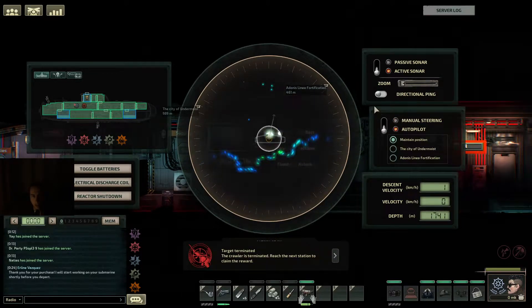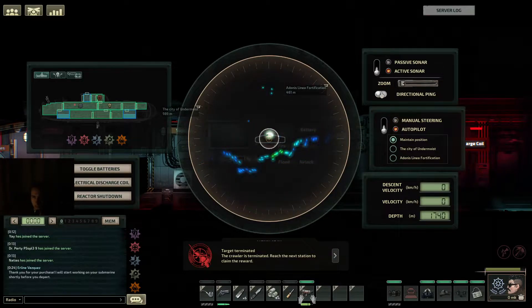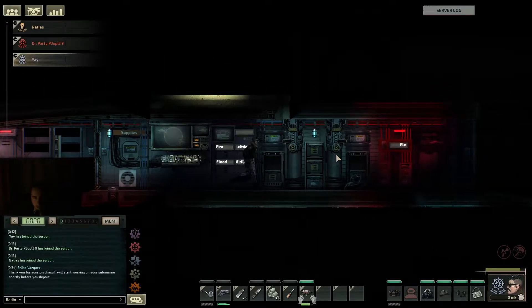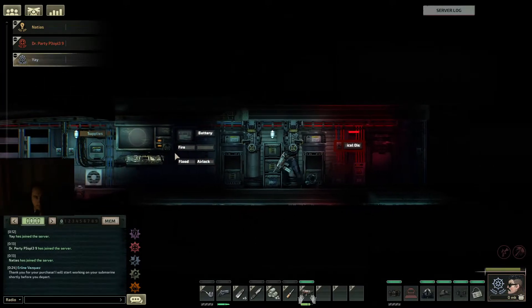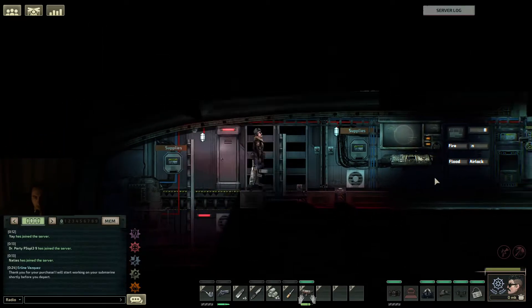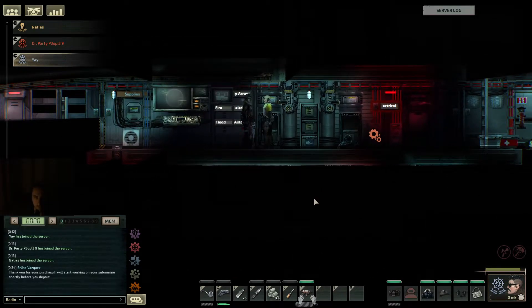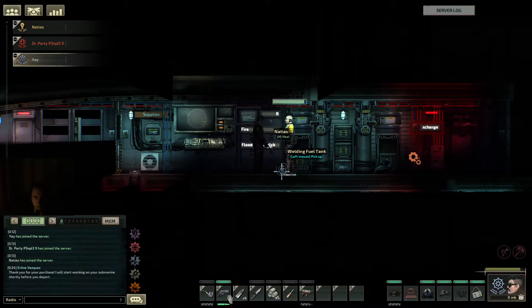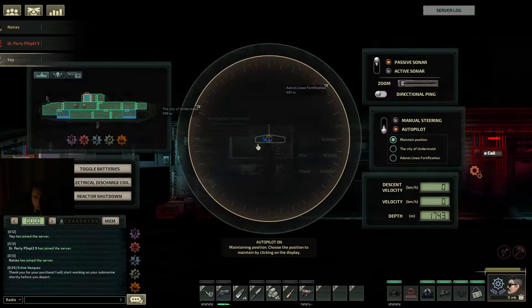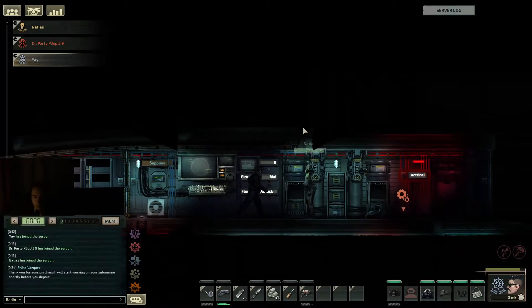While I grab the resources, there are three more spinelings far top — they haven't noticed us yet. I'll turn off the sonar just in case. Do we have any more welding fuel? I'm out. I can drop you my canister. Thanks. Where's the big crawler? The big crawler is on top of us, to the right of the entrance.